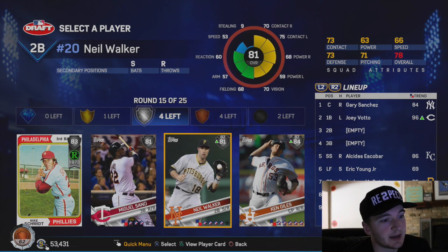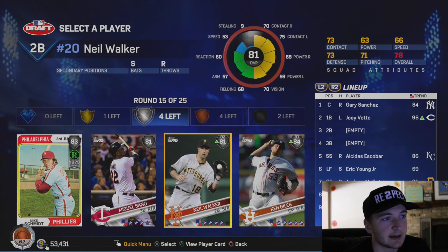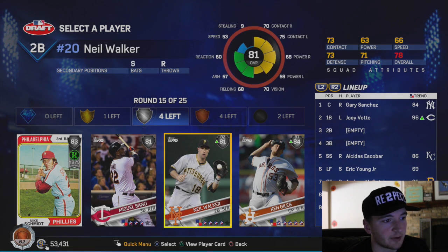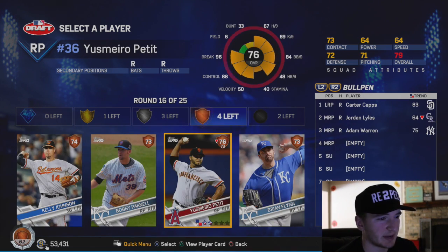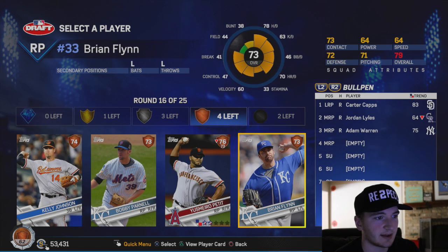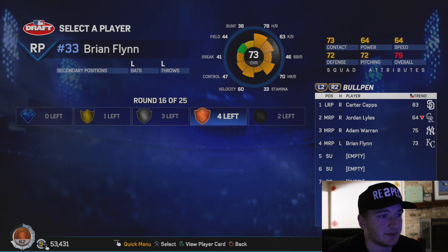We've got one gold player left that will come eventually. He's been having a great year. Ken Giles - I've got to look at his pitches. He doesn't have pitches that I would want. Might have to go with Neil Walker. I think I'm going to go with Neil Walker - pretty good switch hitter, good person to have in the infield. Not the best fielder, but it is what it is. We're going to take that lefty pitcher. We need a few lefty pitchers in here.